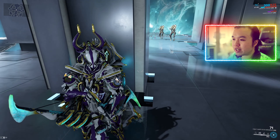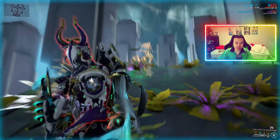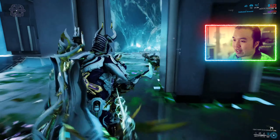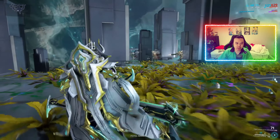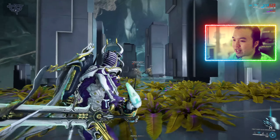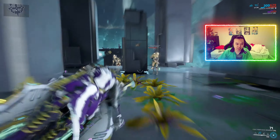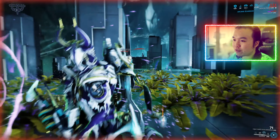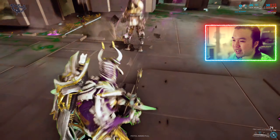Oberon has three forms of crowd control. First, Hallowed Ground acts as soft crowd control by giving enemies radiation procs, causing them to attack each other. With the radiation damage changes this is further improved — at 10 stacks of radiation enemies are actually killing each other much faster. Smite can also be used as a single-target knockdown, though I think using it for damage is better.